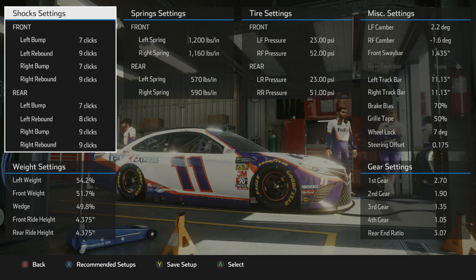Tire settings — a little bit of adjustments from your stock setup. I believe stock goes like 22 and 50 or something like that, but nonetheless: 23 pounds with a 52 pound, another 23 pounds on that left rear tire, and a staggered right rear tire pressure of 51 over that 52. Camber: 2.2 degrees with a negative 1.6 on the right front. Front sway bar 1.435, left track bar 11.13 with a right track bar of 11.13. Brake bias 70, grill tape 50 — keep in mind you might need to drop the grill tape a little bit depending on race length and in case you start seeing any overheating.